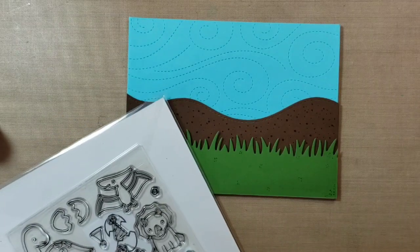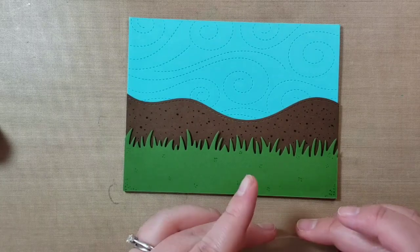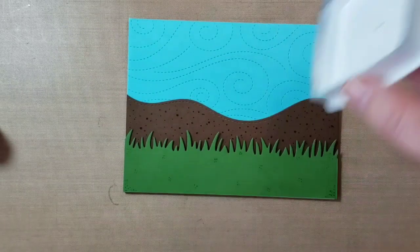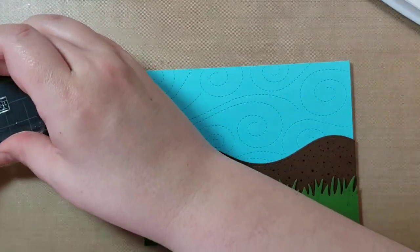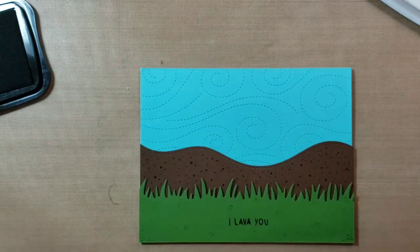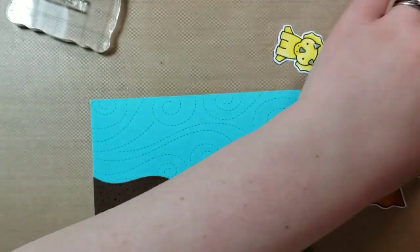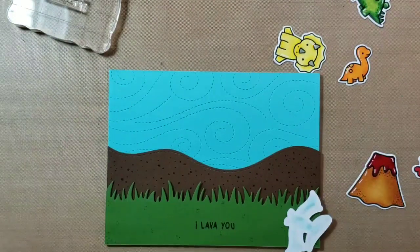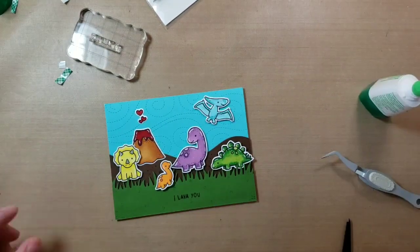So then this is where I do the sentiment. I actually end up changing this after I inked up the 'I lava you.' I put it in the center of the grass and I was going to just let myself be okay with it, but I ended up deciding it needed to be a little more prominent. And I didn't feel any shame in wanting to fix it, so you'll see how I changed that later.